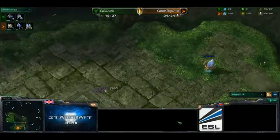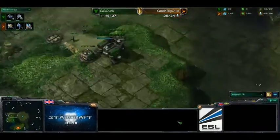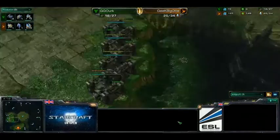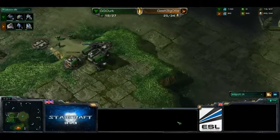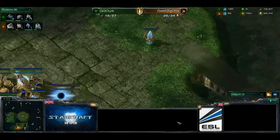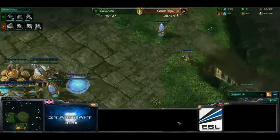We see four barracks coming out from GG Ork as well. He is hiding them in the back area, so he's doing some cheese here — going for five barracks, maybe an all-in. Nothing out at the minute to help Geek Big Ollie defend this. No sentries to force-field off that ramp or anything of the sort, so he does need to get a sentry out ASAP. And he's building a robo as well, so it's going to be a while before he gets enough units out to defend something like this.